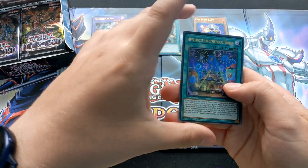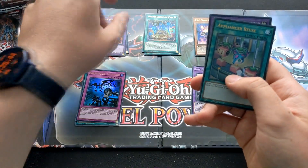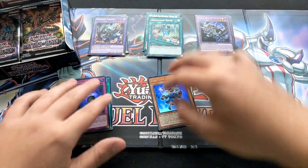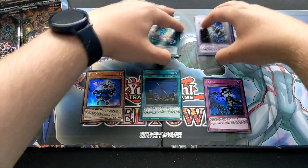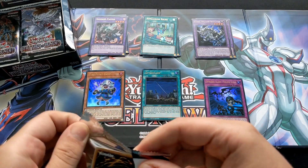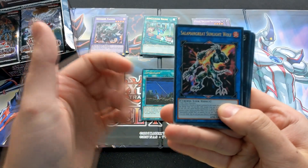Pack number two. We've got Appliancer of Electric World, Intruder Alarm Yellow, another Invoked, more Appliancers and Fossils. I'm going to sort it out — monsters, spells, traps, and any archetypal stuff up top. Two Kali Yugas already. Invocation is kind of hard to pull from these, which is upsetting because I was hoping to finish my Shadow Invoked deck.